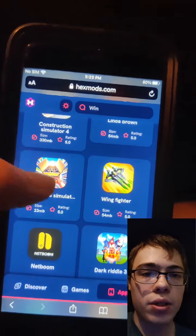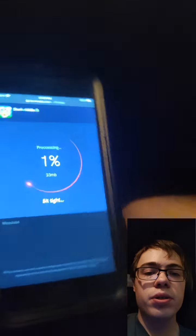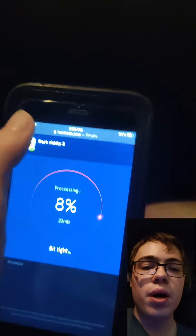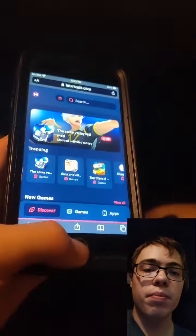The first thing we're going to do is go to Hex Mods, and as you can see it says Dark Riddle 3. You can also search it up if you can't find it, but just press on it and it should start downloading. Be sure to go ahead and try it out.